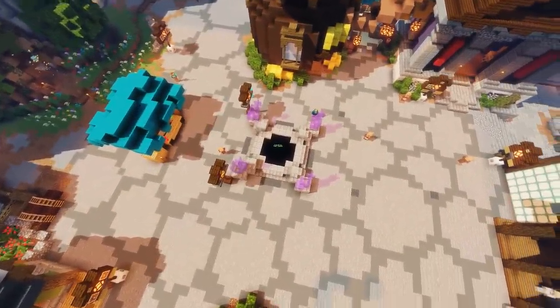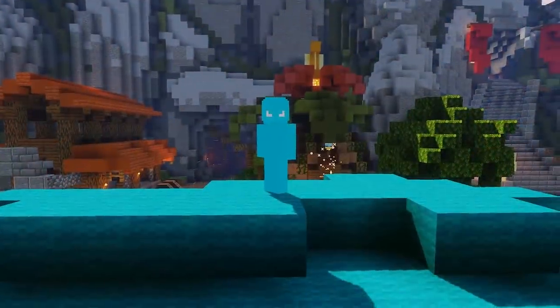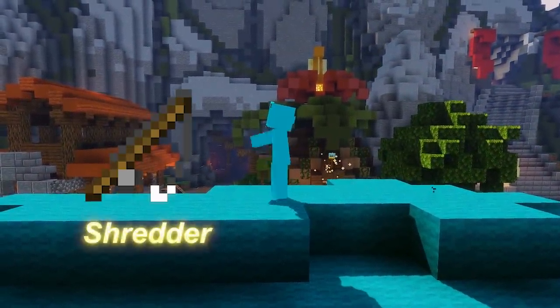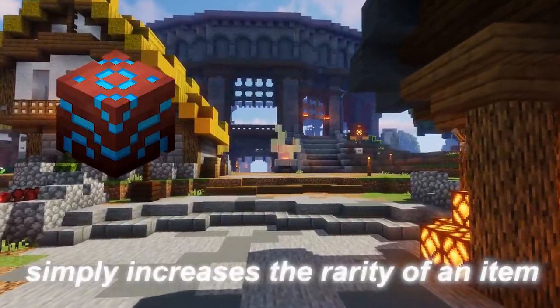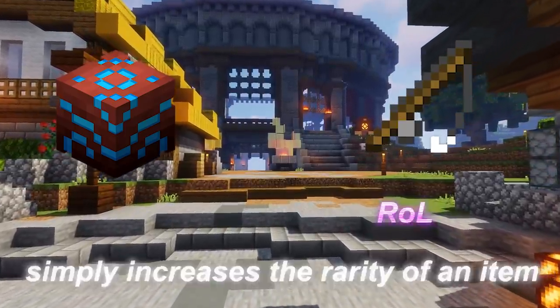Firstly, you're going to need a few things before trying this method. There are two main rods that you can use: the Shredder and the Rod of Legends. If you go ahead and recombobulate the Rod of Legends, you will get a higher sea creature chance.